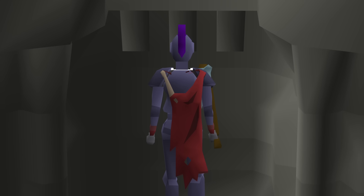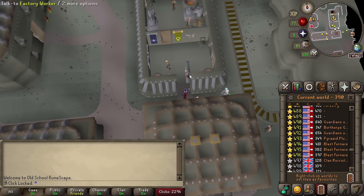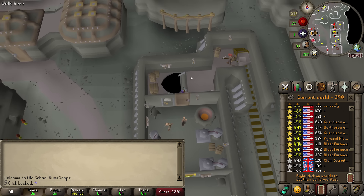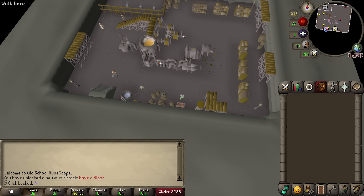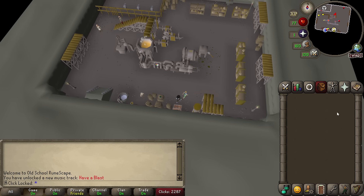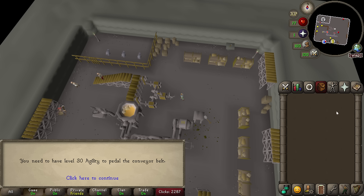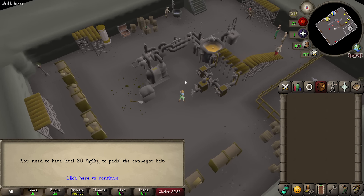I am like 99% sure you need to finish a quest to go to the Blast Furnace. That's one door, two door, three door — can I just go down? So if I get more than 22 XP, this method's worth it. Let's see. No. Why don't I just Google things before I walk all the way here?